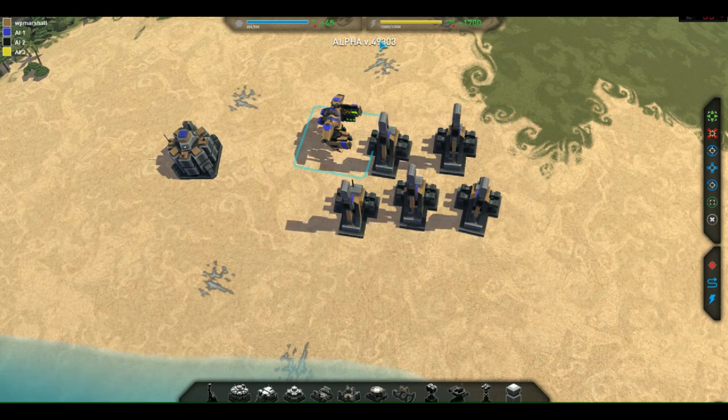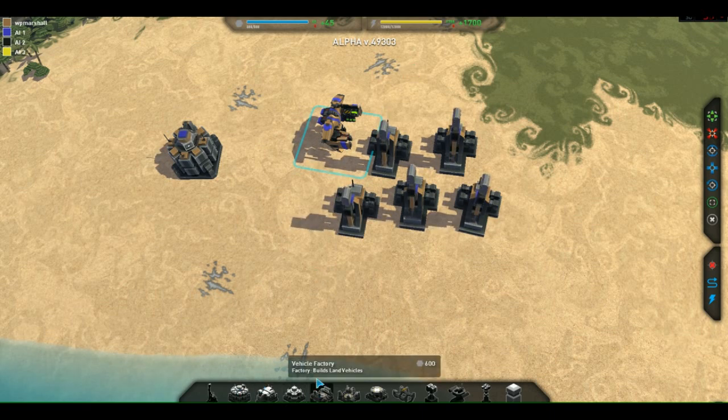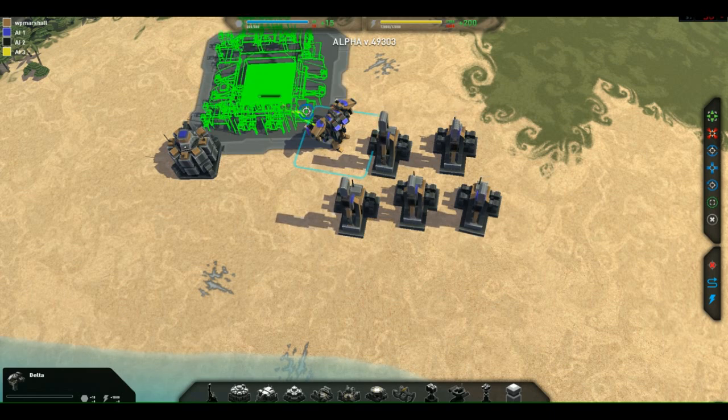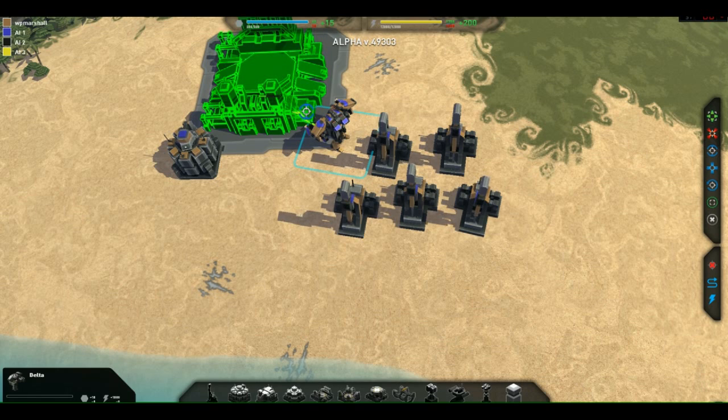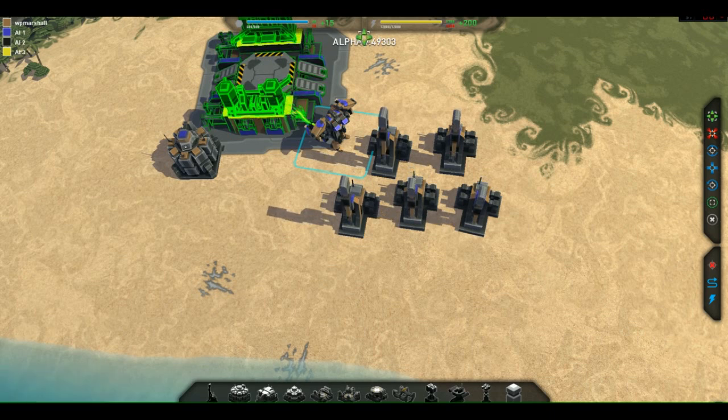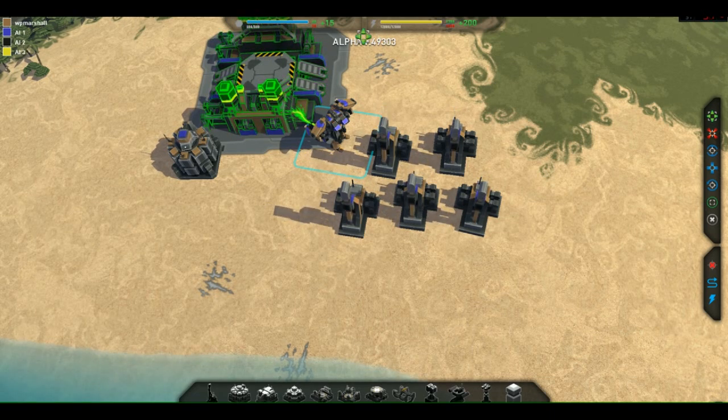Now we have a good economy — I'm getting in more than I'm spending, and my reserves are full. If I end up building way too much, I end up with red numbers at the top, which are negative, indicating I am spending more than I'm getting in. At that point you would start eating into your reserves — the bars — and the negative number per unit time indicates how fast those reserves will be eaten up.